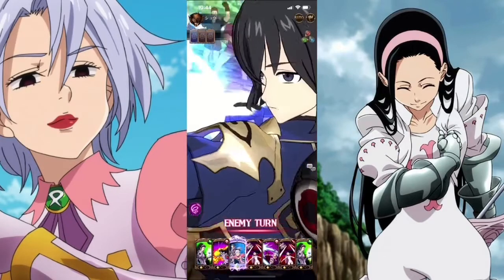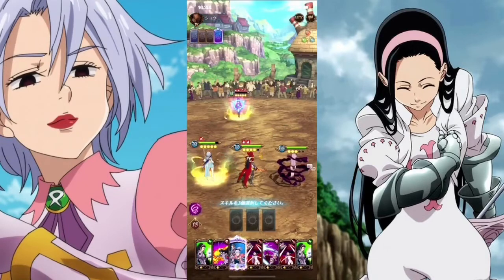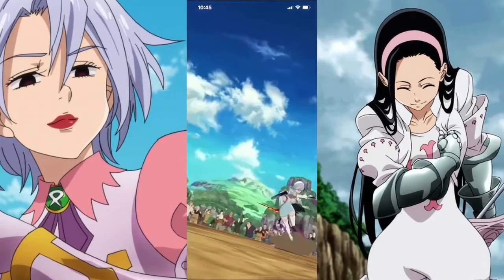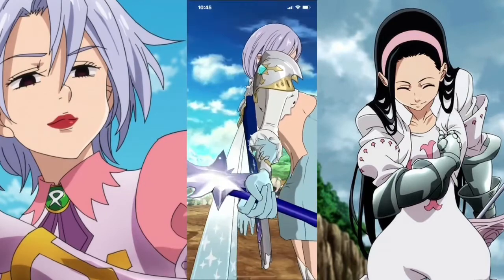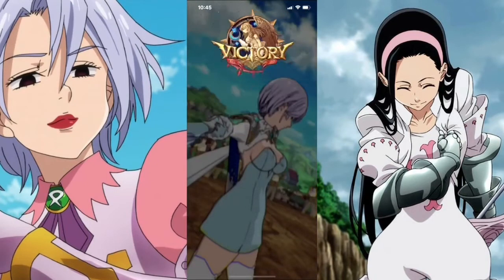When the arrow points up, that means you have type disadvantage. If it points down, also type disadvantage. So if I'm blue attacking a green — green beats blue — the arrow will point down. When that green unit attacks me, the arrow points up. Blue attacking blue points across, blue attacking red points up, and blue attacking green points down.